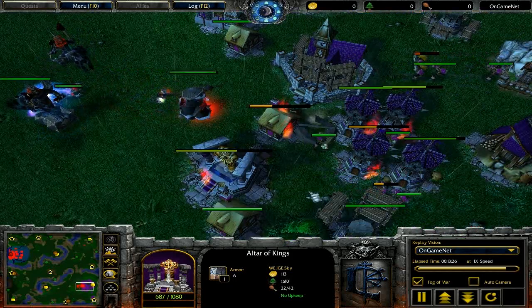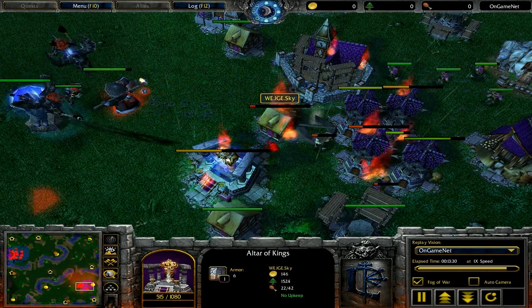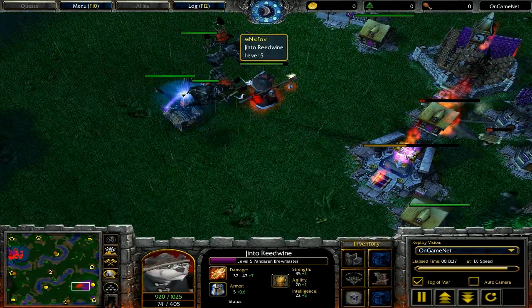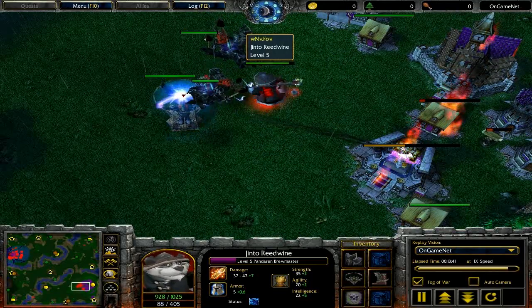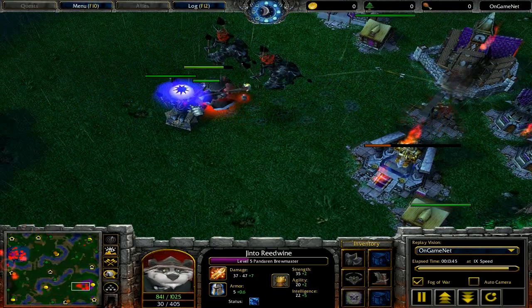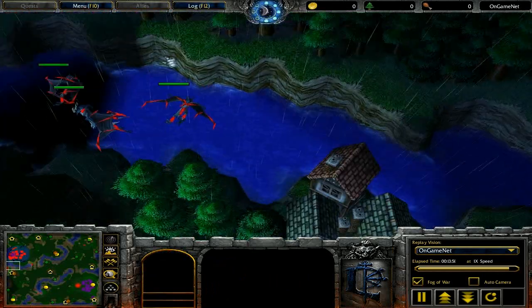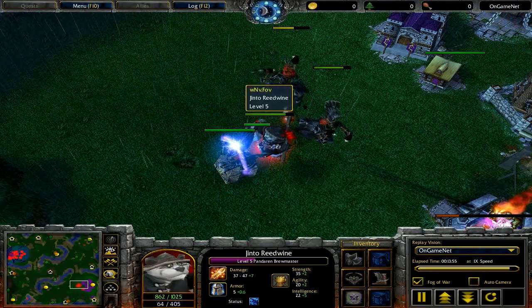Breath of Fire will hit forward — you see the little cone of fire on the screen — but if you watch the towers and stuff, they'll take damage quite a ways beyond that cone of fire. So if you're having problems where the Panda won't walk up to a building because the pathing is bad, you can just target the ground in front of them and you will still hit the buildings. Just make sure the Panda is pointed the right way.